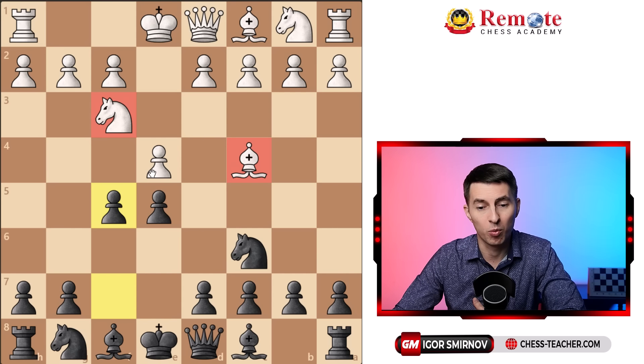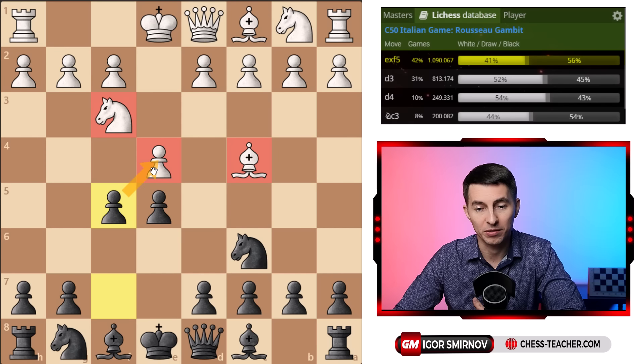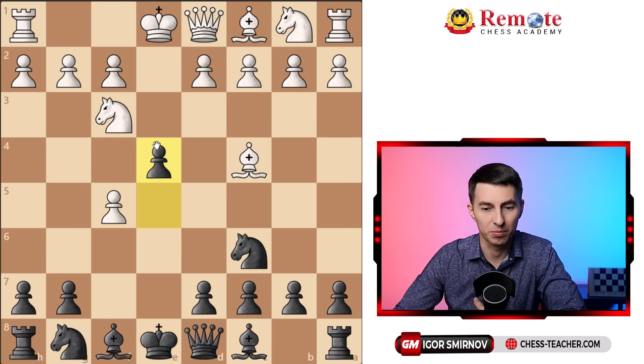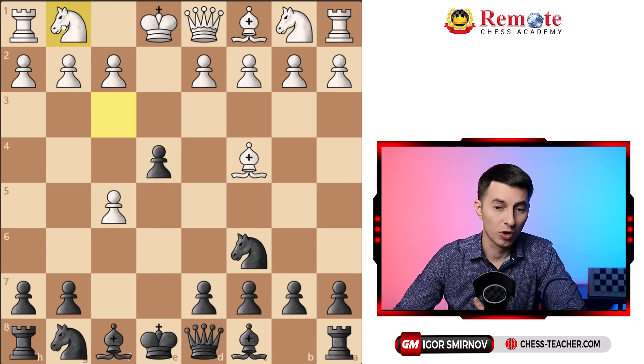Somehow strangely enough, white's development advantage often backfires and becomes a liability rather than an asset. For example, the most common move pawn takes f5 actually backfires, because you can push the pawn forward, chase away one of the knights — it doesn't have that many good squares to go to — and if it goes back to g1, you can go forward with d5, take advantage of the exposed bishop, and use white's developed pieces to gain tempos for your own development.